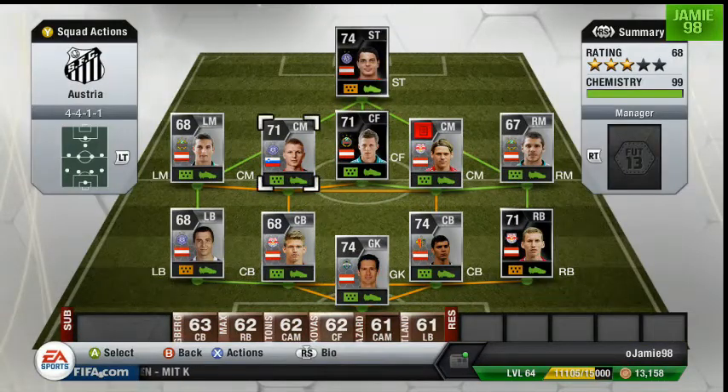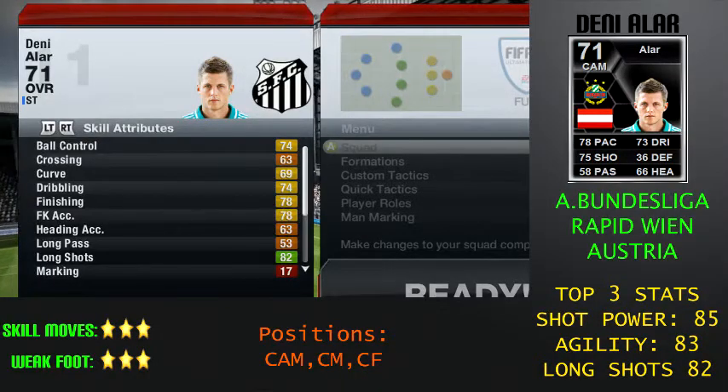Now we'll move on to Danny Allard's in-game stats. As you can see on screen, there is Danny Allard's in-game stats. 74 ball control, 63 crossing — the crossing is an absolute lie because I think I've got a couple of corners in the clips coming up and you watch that crossing, absolutely magnificent. And then 69 curve — I'd say I've got 80-odd curve as you've seen in the corners in the clips coming up.